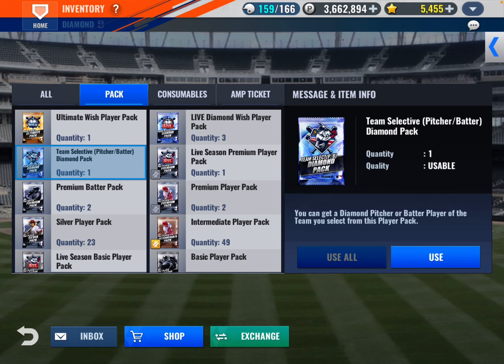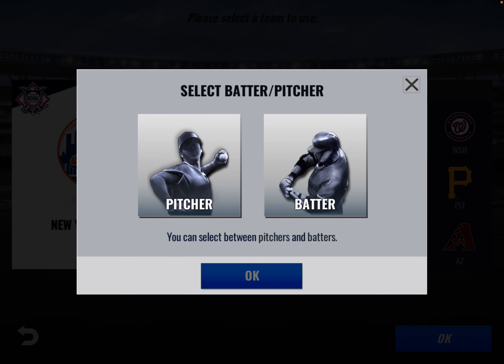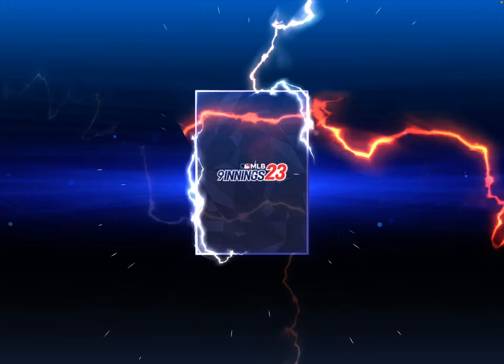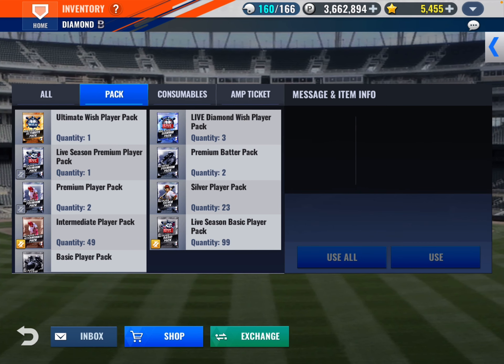And then I get this pitcher-batter pack — Mets. Should we take a batter? Let's take a batter. It's a diamond — we knew that. And it is Jeff McNeil, 2022. That was the last year. Was that his best year, or was it 2021? Either way, I think that's a pretty decent card.